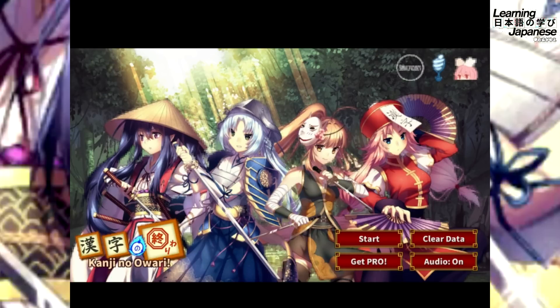The resource we're covering in this video is called Kanji no Owari — an Android RPG game you can play on your mobile phone. The goal is to help English speakers learning Japanese memorize Kanji. Kanji no Owari, which translates to 'Kanji's End,' is released by Sekai Project and focuses on JLPT Kanji characters, which is a good plus for people looking to take and pass the JLPT test.